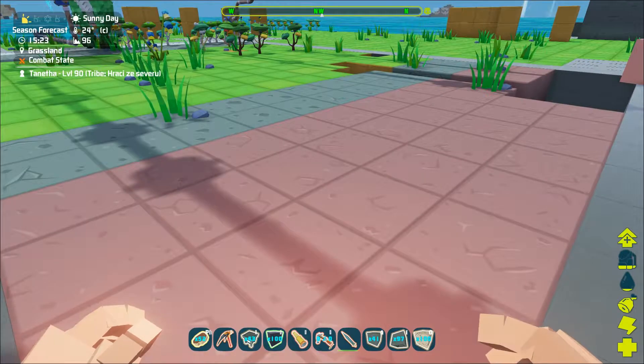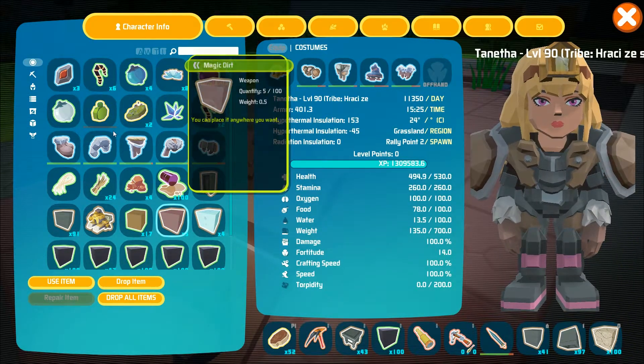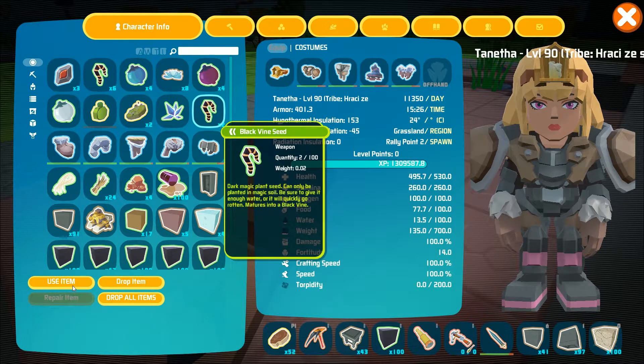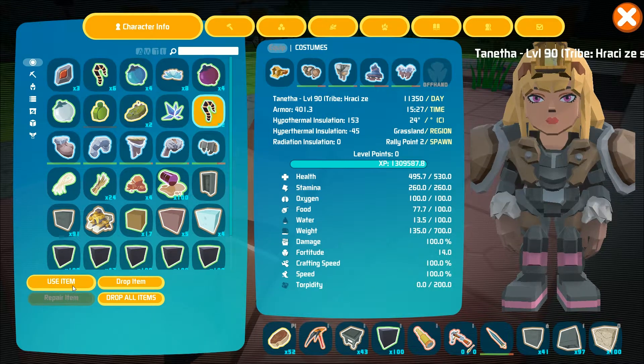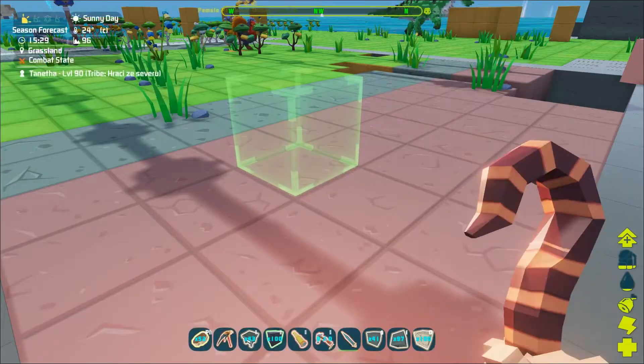It can only be grown on magic dirt, so you will need to harvest that in the magic forest. It will not grow on regular dirt, on ice, or even cursed soil. The block will also need to be irrigated, so have it close to water or near a water tap.